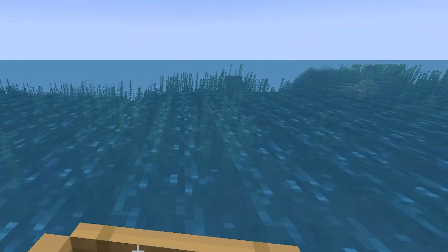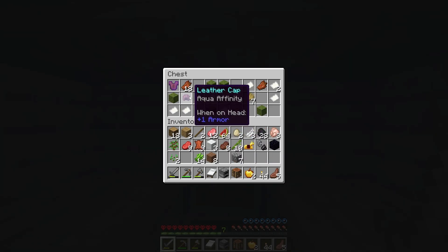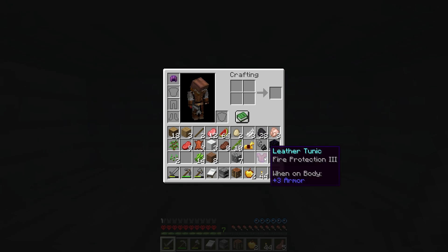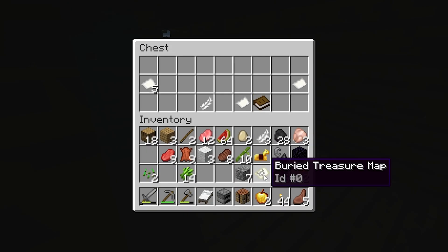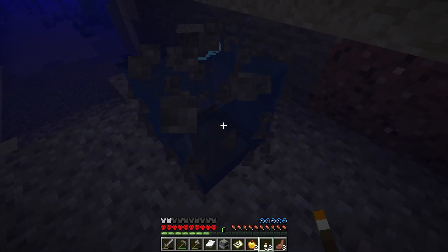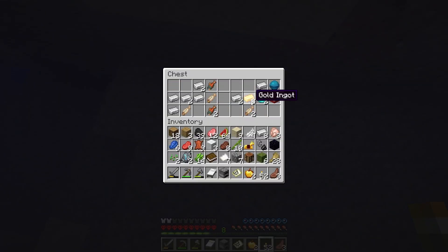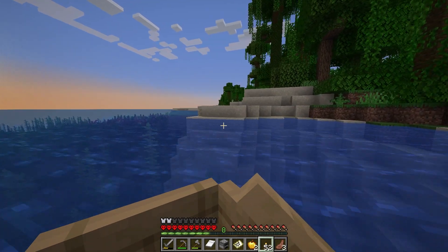That looks like an underground building. We swim down — we've got Aqua Affinity, fire protection for that. This should be the treasure map. Let's get me facing north, should be right here. Chest block — there you go. We've already got some diamonds, we've already got some gold.